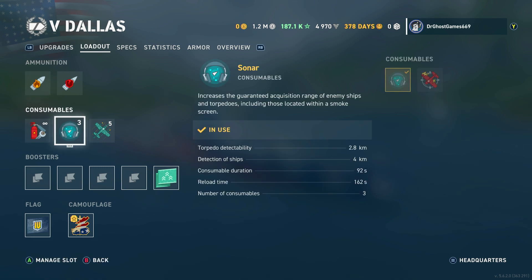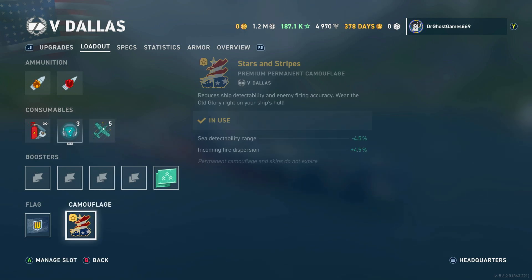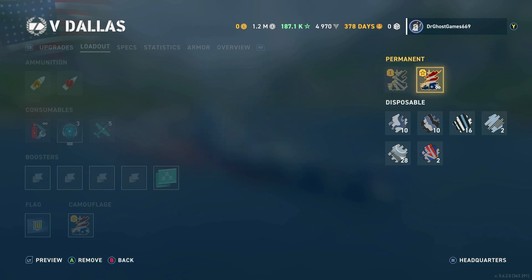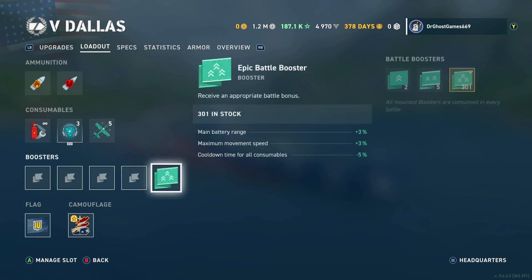If we take a look at my build: we've got three sonars, 4-kilometer detection of ships, 2.8 torpedo detectability, and we got some catapult fighters. We've got the Stars and Stripes camo, which looks pretty nice. We've also got the Legends 4-year veteran flag and the Epic Battle Booster on for all the extra bonuses that help you in battle.